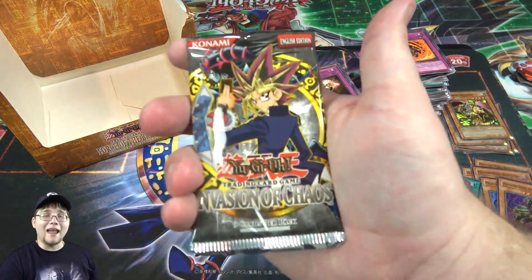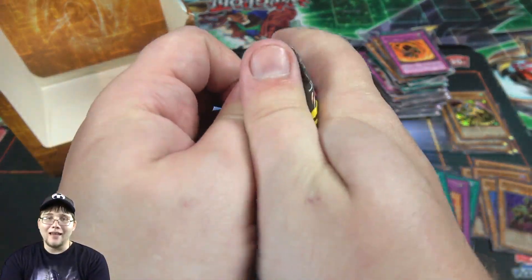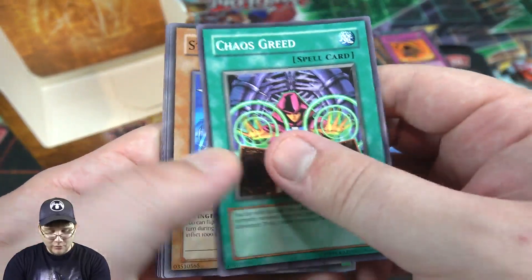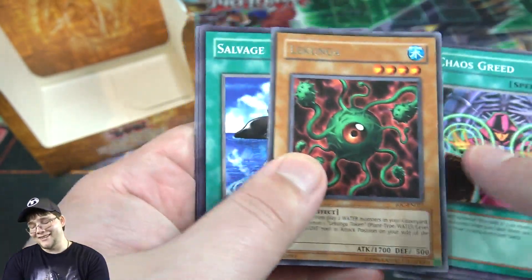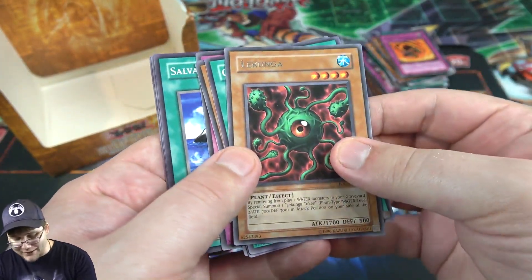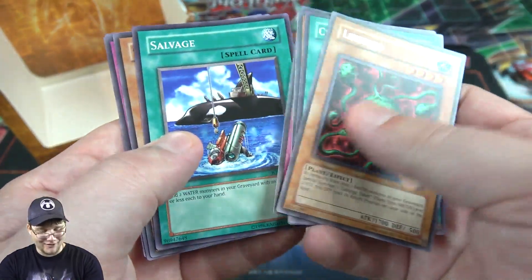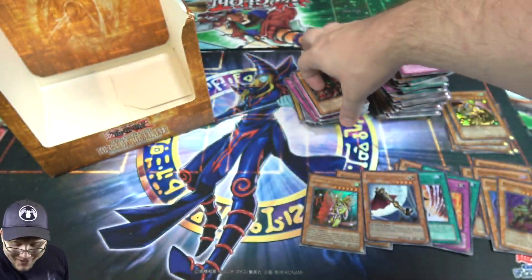Last pack — it matters now more than ever. Can we end with a holo? Remember, leaving a like gives me the strength I need to get my holos — or again, I could just be using that as an excuse, you never know. So close! But yeah, this was an amazing box either way. How do you say this one's name — Lacunga? I think that's how you say it. Also Salvage — that's a good comment. But yeah, there we go. That's the opening, I hope you guys have enjoyed.